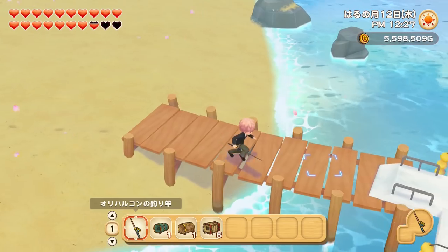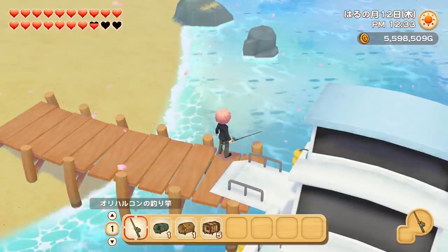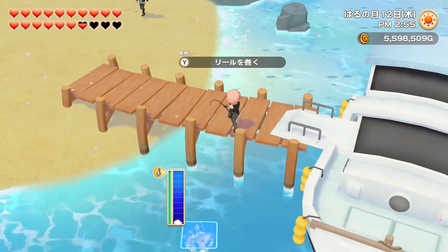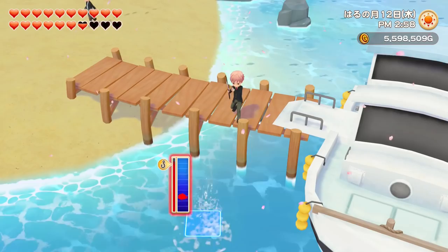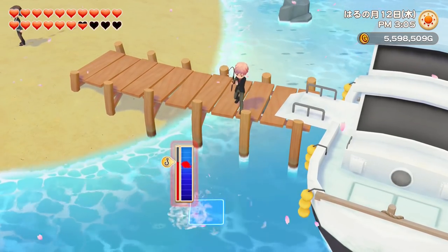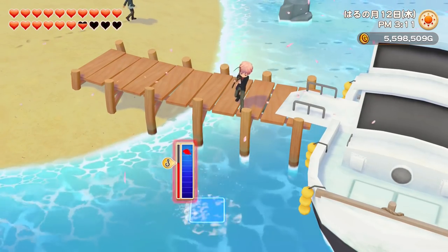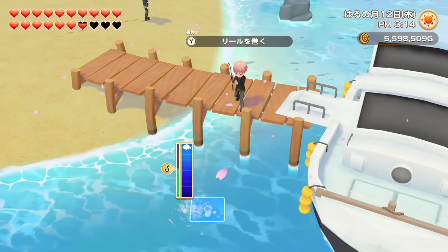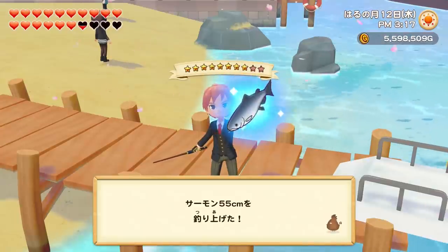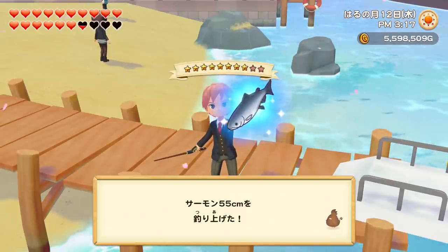The fishing system in Olive Town is quite simple. You can go near any body of water — a pond, a puddle, a lake, a river, the ocean — and just press Y to cast your fishing rod. Press Y again once the fish bites. If there's one exclamation mark it's a regular fish; if there's two, it's gonna be a rare fish. Your goal is to bring the little fish icon to the top of the bar without emptying the bar on the left. Hold Y when it's blue for best efficiency, green is good enough, but red empties your bar quickly. The higher the star quality of the fish, the harder it is to catch, and if it takes too long the fish will escape.